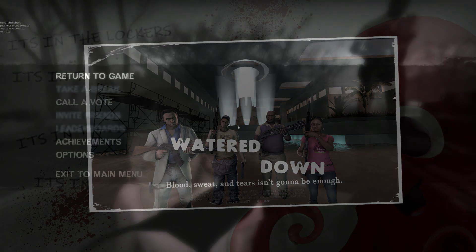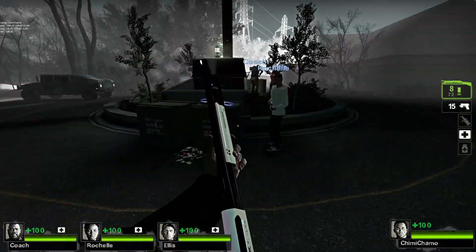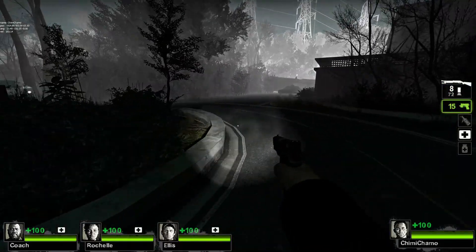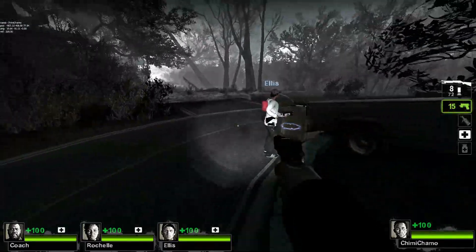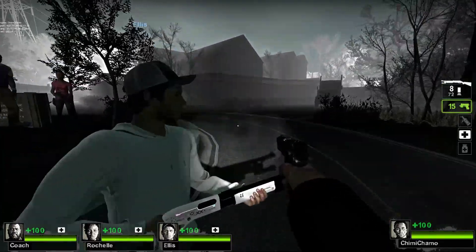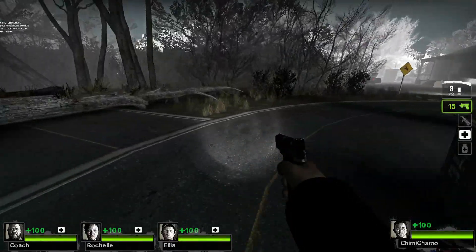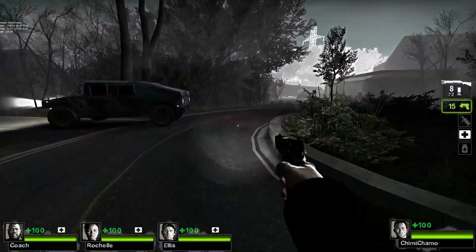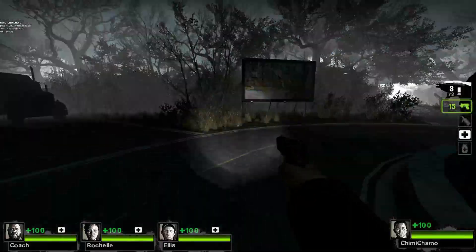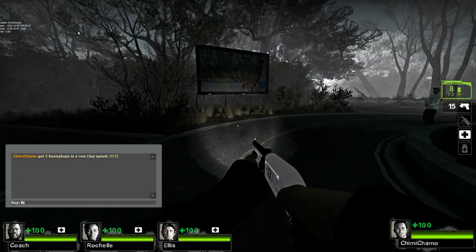Anyway, let's actually play the game now. Ignore my shotgun texture. This roundabout is the first ever thing made for Watered Down — this round thing with the survivors spawning there. First thing ever, before the name, before anything. I went with it because I thought it'd be nice to have all four directions, maybe the survivors could have several paths to go down. As you can see, that's not the case.